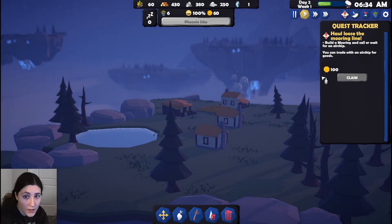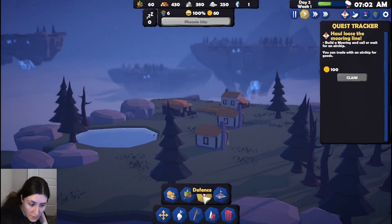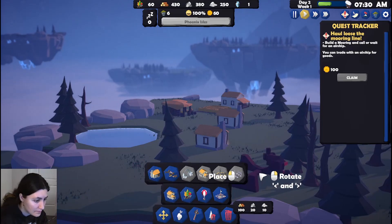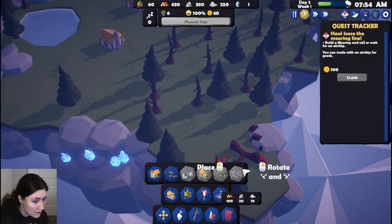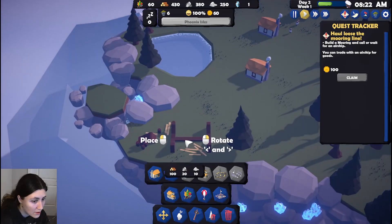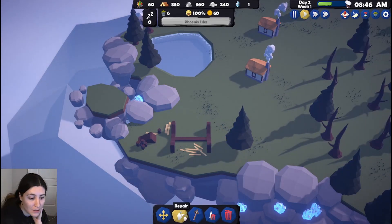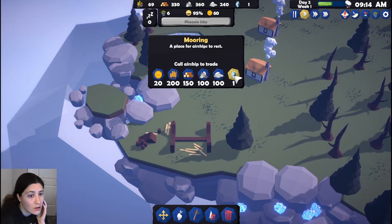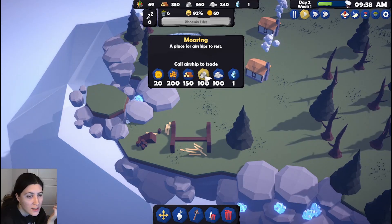Build a mooring and call or wait for an airship — what category is that? Defense, decor, resources, community — it's under community. There's only a tiny window where I can place that. Call an airship.